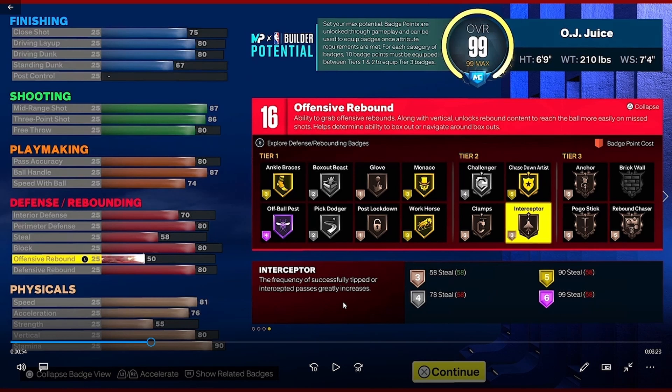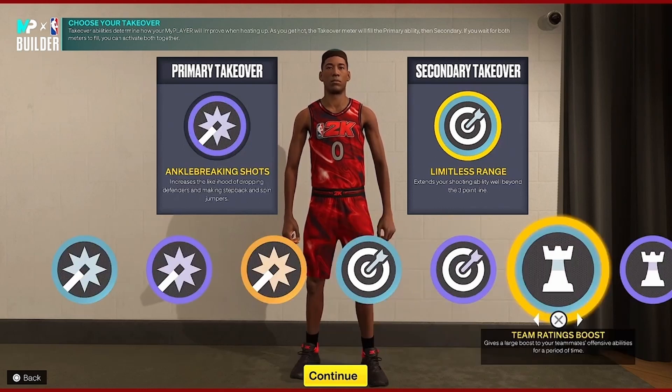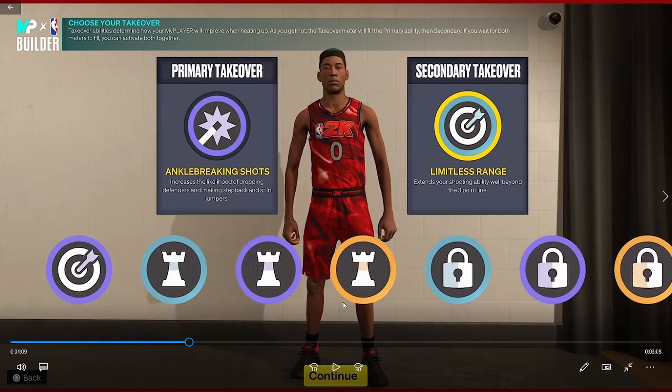Now look at all the takeovers available: pull-up precision, ankle breaking shots, limitless range, spot-up precision, all the team boosts, perimeter lock — so many takeover options. If you tweak the build toward defense you'll probably get defensive badges, or rebound badges if you want to play more of a big. If you can't unlock a certain badge, make it your takeover — if you can't get limitless range as a badge, make it a takeover instead.